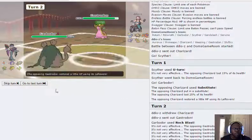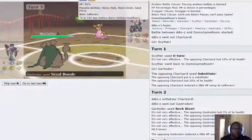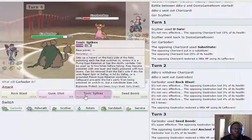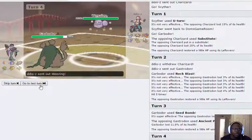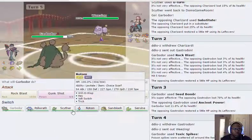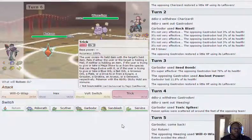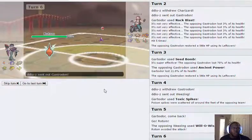Garbodor is a really good mon and it's coming through here — I can just go ahead and Clear Smog. It doesn't kill but does good damage. I go for Ancient Power; if he doesn't get the boost I'll get up Toxic Spikes. He switches to Weezing. I think I'm safe going into Rotom here. I'm actually going to Trick because either he stays in and I get Trick on Weezing, or he goes into Gastrodon and that gets tricked.